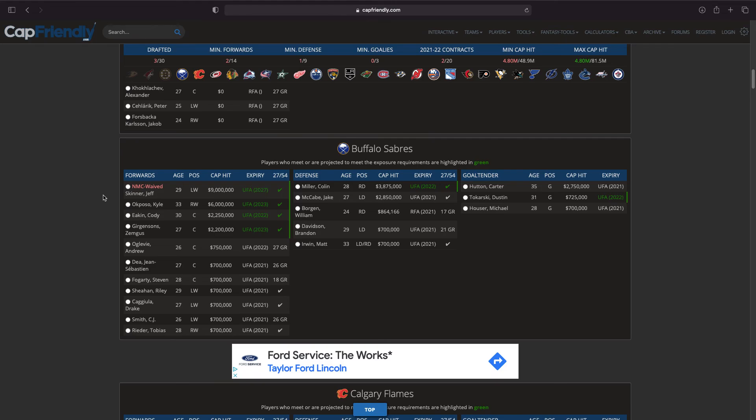Moving on to the Buffalo Sabres — Jeff Skinner has waived his movement clause for that big contract, but absolutely no thank you. Colin Miller is a very good defenseman and a very good option. I'm torn between Girgensons and Miller, but right-handed defensemen are pretty hard to come by sometimes, so I think we're going to go for Colin Miller.